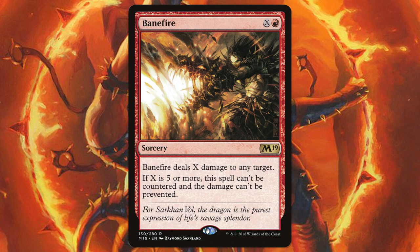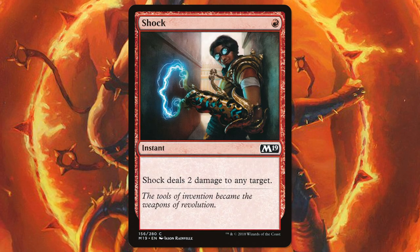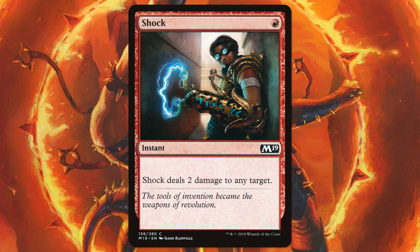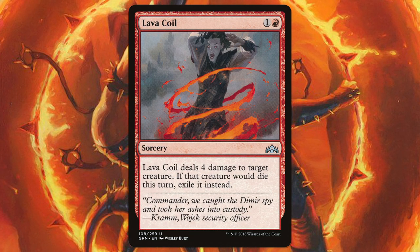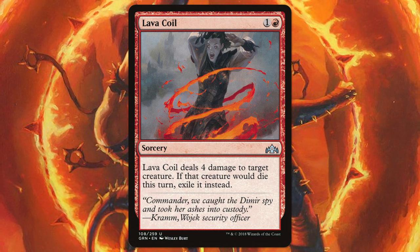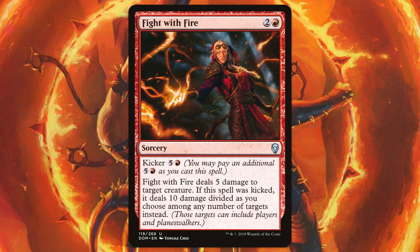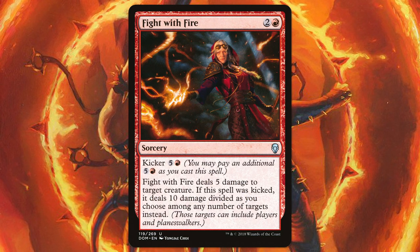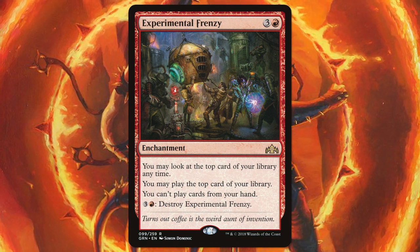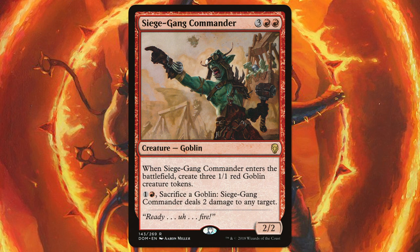Two Banefire, a card that gets out from under control decks extremely well and provides an extra out against high powered creatures — this can also just straight up win you the game in a lot of instances. Two Shock, because having a couple extra pieces of burn is always welcome; in a fast creature matchup you want to lower your curve so siding in a couple Shocks lets you deal with the opponent's creatures. Three Lava Coil, arguably a card that should be mainboarded depending on your meta — it deals with so many powerful creatures in standard right now. Two Sorcerous Spyglass as a catch-all against a lot of cards. Three Fight with Fire, which in slower matchups can straight up win the game due to its high damage output. Two Experimental Frenzy for slower matchups so you never run out of gas. And finally one Siege Gang Commander, giving you access to your fourth copy of such a key card.